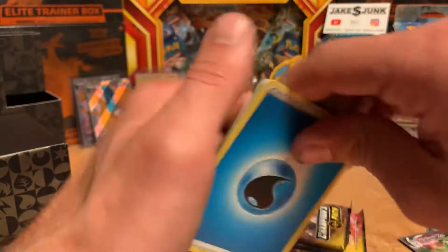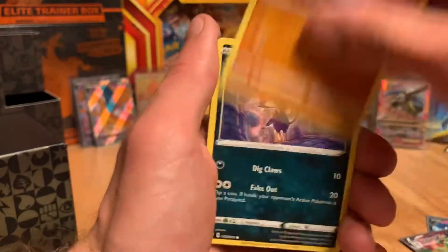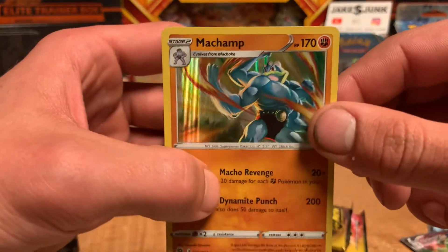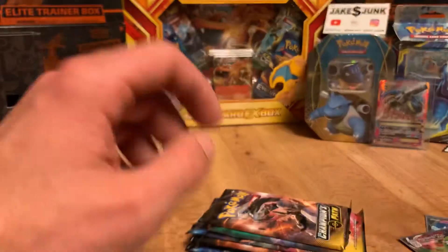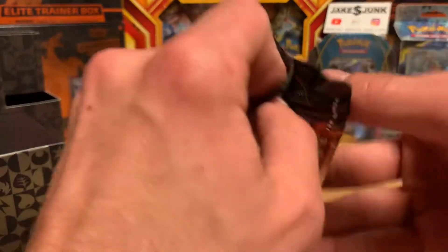I'm going to guess Fire Energy again. Nope — Water. Scragi, another Scragi, and a Holographic Machamp. I do love the look of this Machamp — it's honestly a beautiful card, even though they're fairly common in this set since there is a limited number of cards.